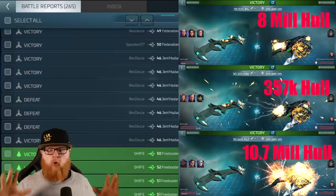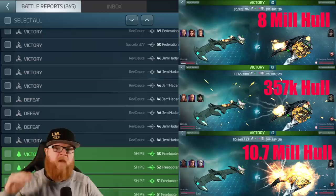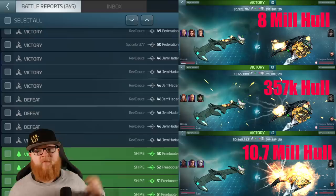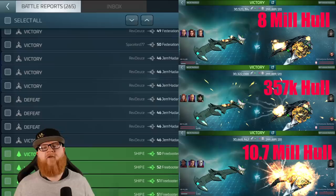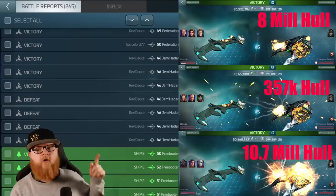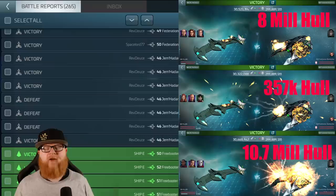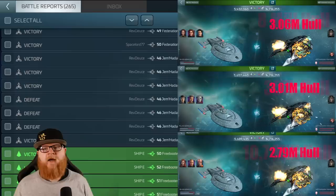This first example is using my Pilum as a test bed, looking at a variety of different ships and crews. This is the Pilum going against a level 53 Freebooter — me punching up really high. You'll see at the very top 8 million hull remaining, at the middle only 357,000 hull remaining, and at the bottom 10.7. Chen did nothing against that Freebooter — I was comparing Max Mitigation using Picard. The point was to show the big disparity in crewing. We still did better with our Janeway crew; the only negative is she lost shields.